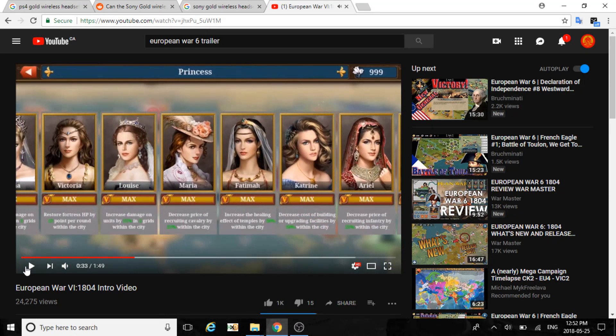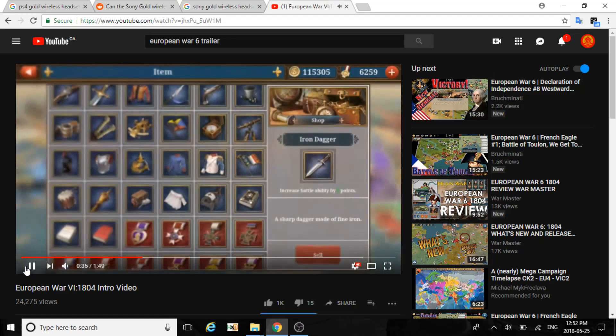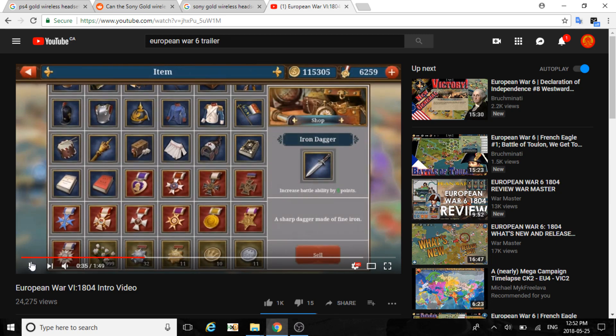We also have the princesses from European War 4, and items to give to your generals. A lot of them look like they're from European War 4 but with slightly more updated pictures and everything.